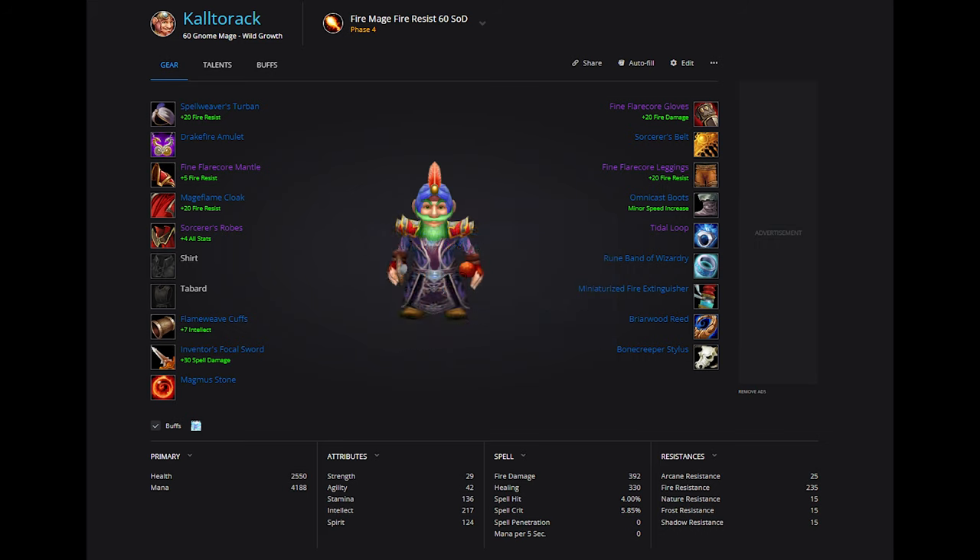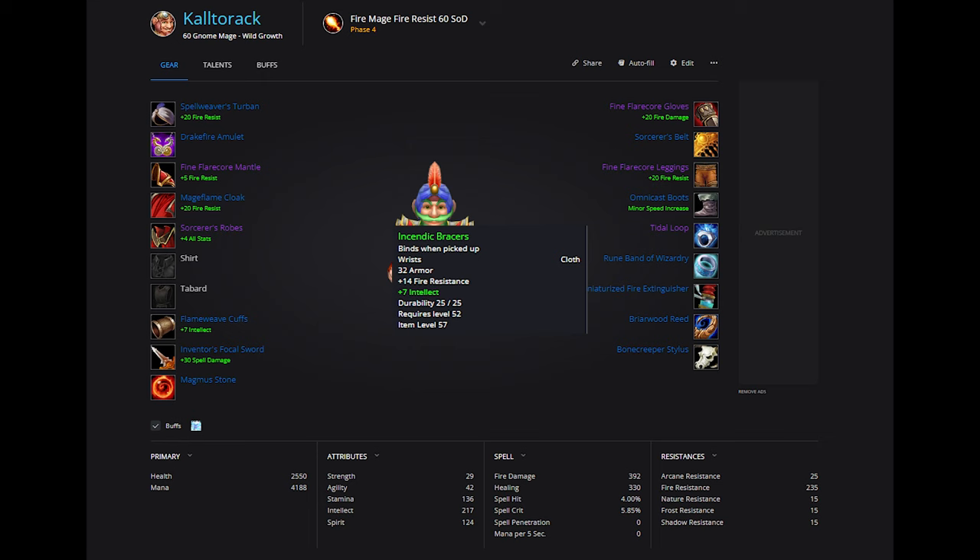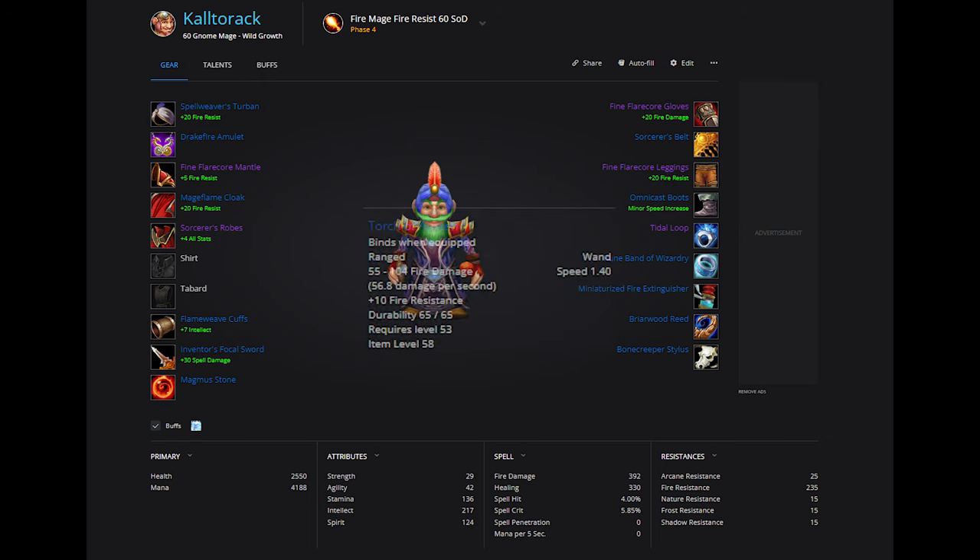Here are a few alternative fire pieces you can go after. For Boots, you can go for Fire Striders — they drop from Balnazzar in Stratholive. Incendic Bracers from Lord Incendius give 14 fire resistance, but no stats. Eye of Flame is a great helmet — it gives 15 FR and 43 fire damage, which is massive. It's still a very expensive piece, and since we're already investing a lot into Flare Core, I opted to not pursue this helmet. There is also Torch of Austin, a BOE world drop wand with 10 FR.